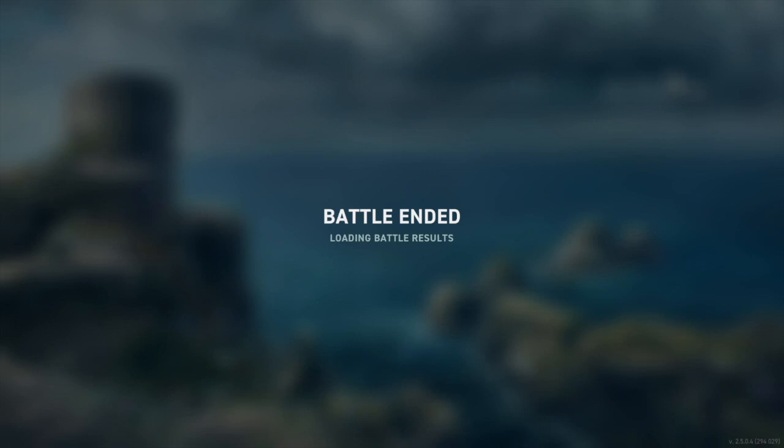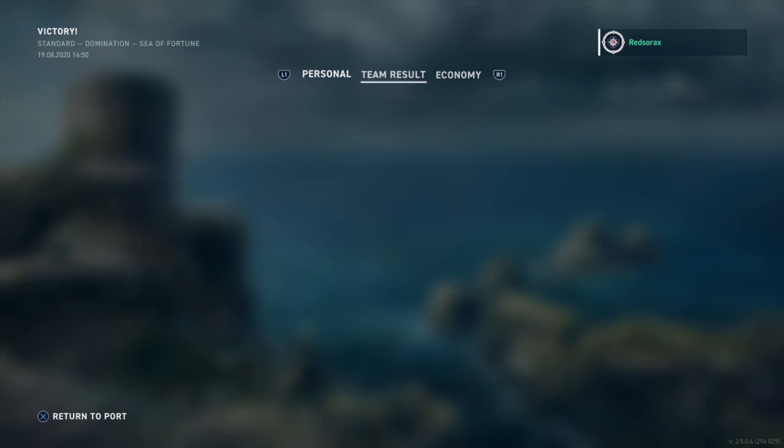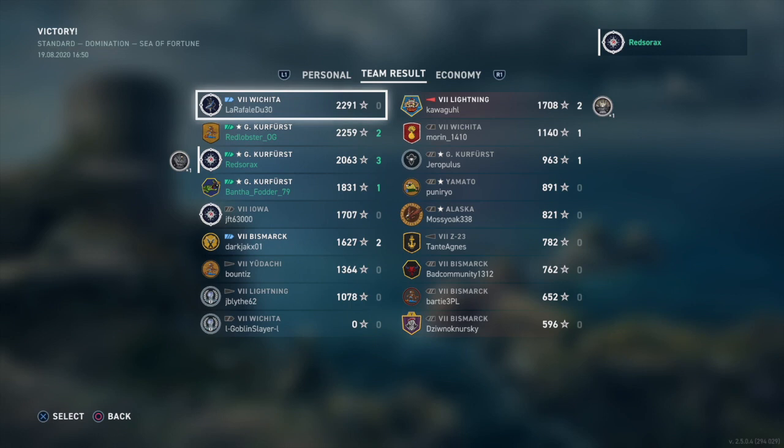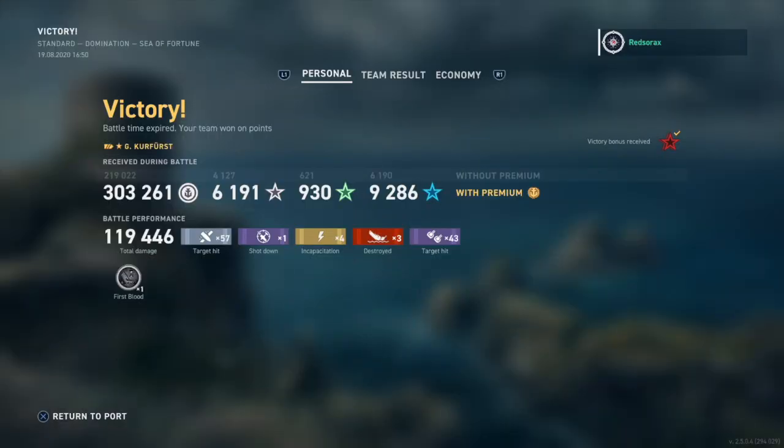Looking at the battle results: I did 119,000 damage, Red Lobster did 150,000, and Bantha Fodder did around 109,000 — a real team effort. We came in positions two, three, and four together with six kills between us. The Wichita topped the board. Flying a double flag I still made 47,000 credits. Not too shabby. Hope you enjoyed this — see you on the next one!